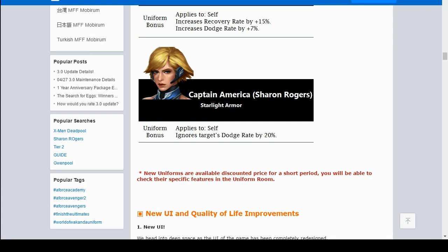Next is Captain America Sharon Rogers getting a uniform — honestly that is overkill, she was already really strong and now she's going to be so much stronger. The uniform applies to self: ignore target dodge rate by 20%, which is pretty good. She's going to get stronger especially in Shadowland, being able to fight those high-dodge floors really easily. When the update goes live, new uniforms are going to be available at a discounted price for a short period at 750 crystals each.